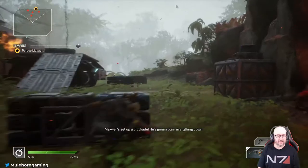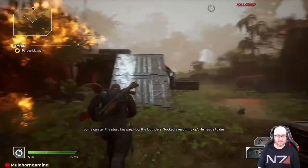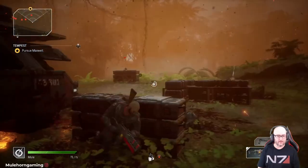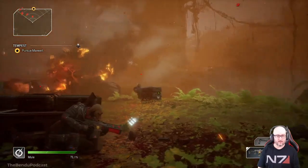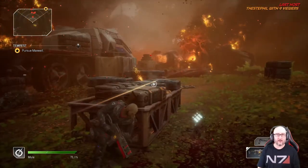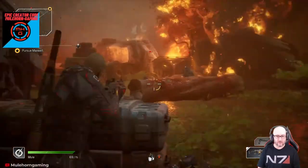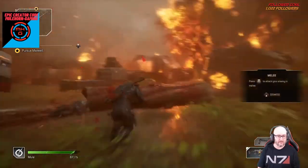Maxwell set up a blockade — he's gonna burn everything down so he can tell the story his way, how the Outriders f***ed everything up. Maxwell is the only one who can call off the landing — he needs to get into two regions. Come on baby — there you are. I love how you can keep reloading as you're dodging. Nice. Oh jeez, this gun has like an explosive effect on it.